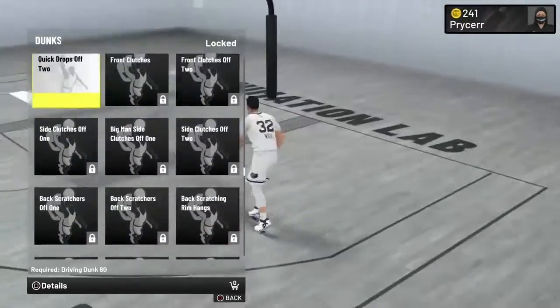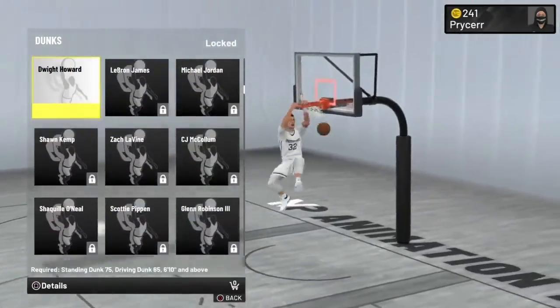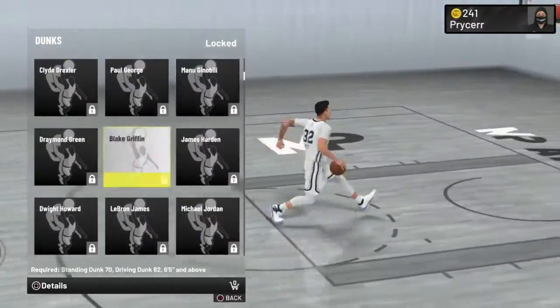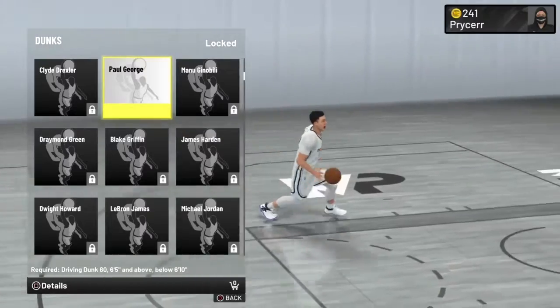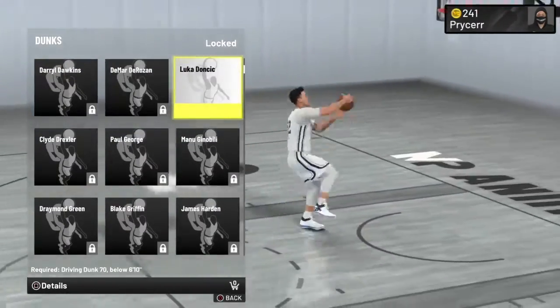You don't have to get the regular dunks - you can just get people's packages. Get the baseline ones and LeBron off the rip. Then I'd recommend Paul George and Blake Griffin. Paul George is really good in my opinion, especially for guards - they just hit.